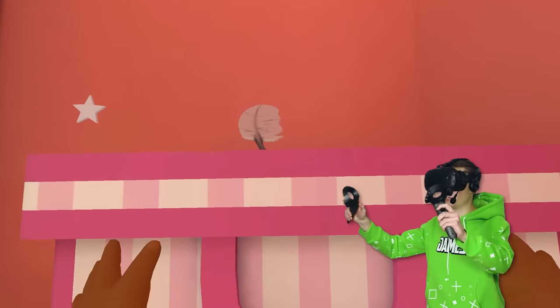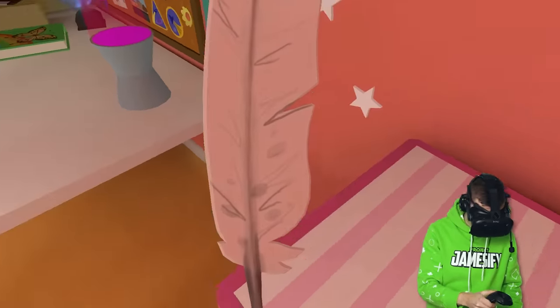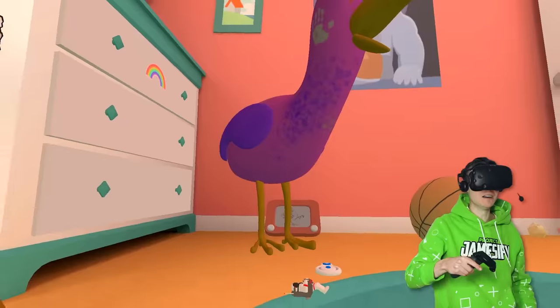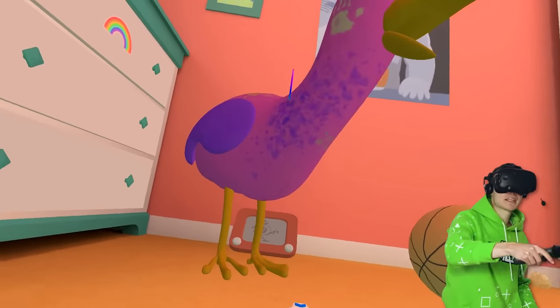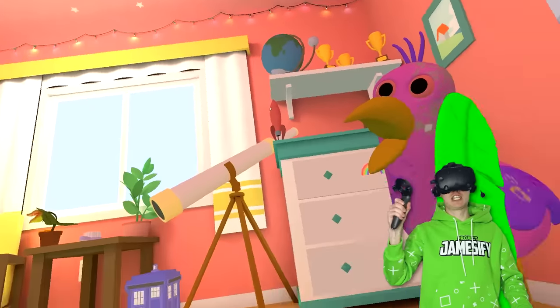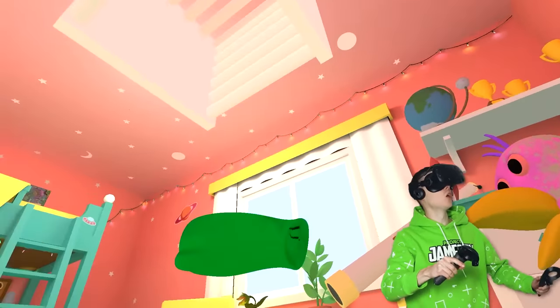Oh, and I see another one - it's all the way over here! It's a white feather! Well, most feathers are white, aren't they? So let's give you this one as well! And then this should be the final one! Right up here - there's a green feather! All right, let's see what works and go!